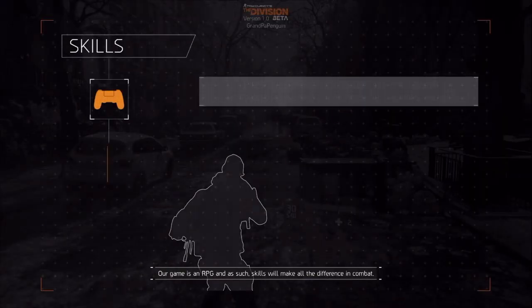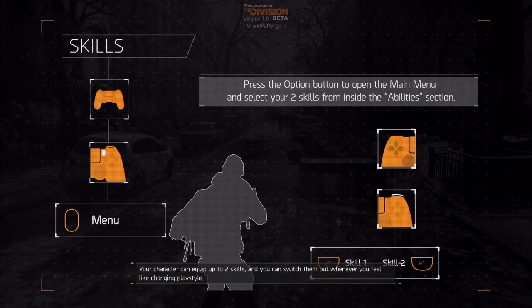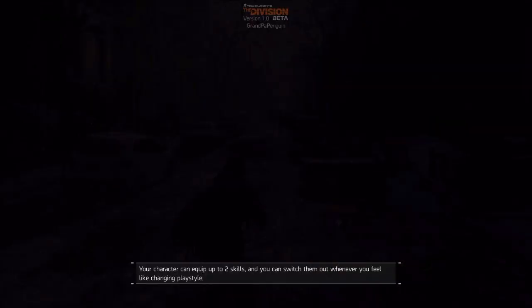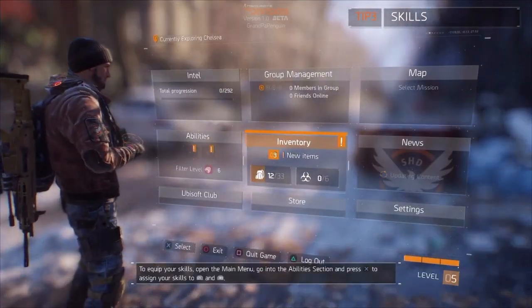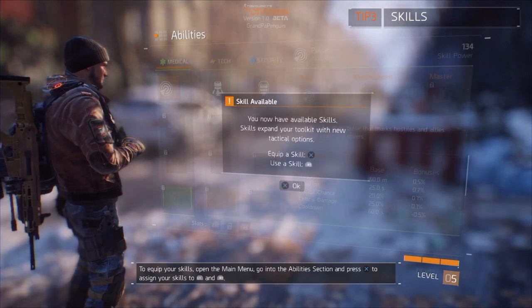Our game is an RPG and as such, skills will make all the difference in combat. Yeah, this is like Borderlands — you can switch them out whenever you feel like changing. To equip skills, go into the abilities section and press X to assign your skills to L1 and R1.